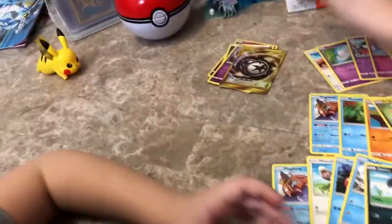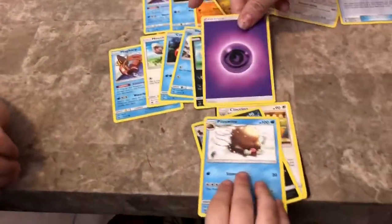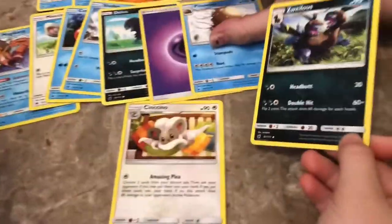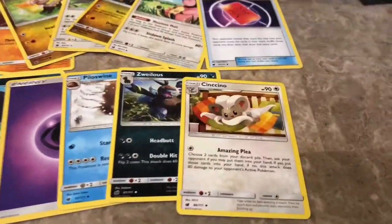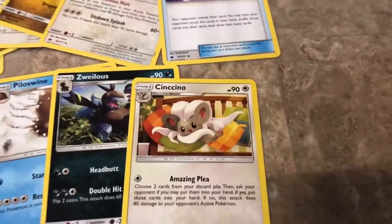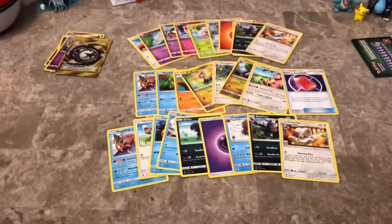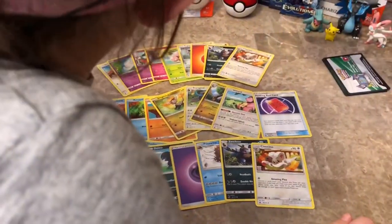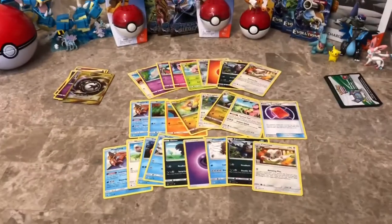It's an energy. Yep, we're gonna put it over there. We'll look at it again later. The energy goes here. It's just a psychic power energy. Piloswine. Zwellius. Cinccino. And of course another code that comes in every pack. Wait. Stop. Cinccino.